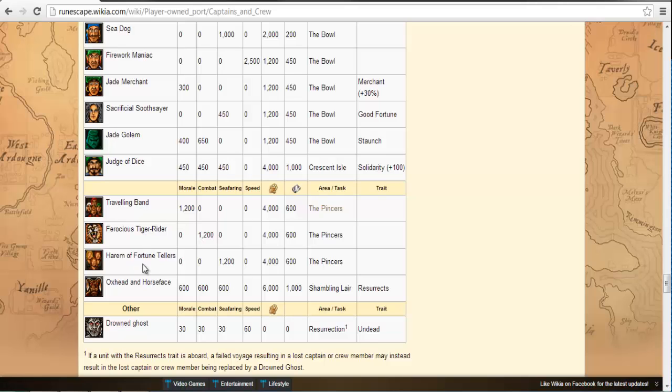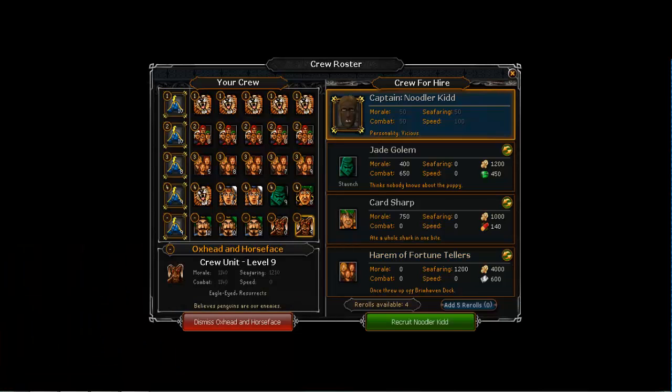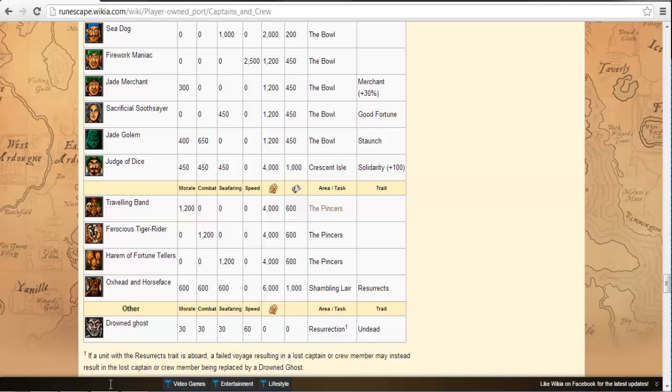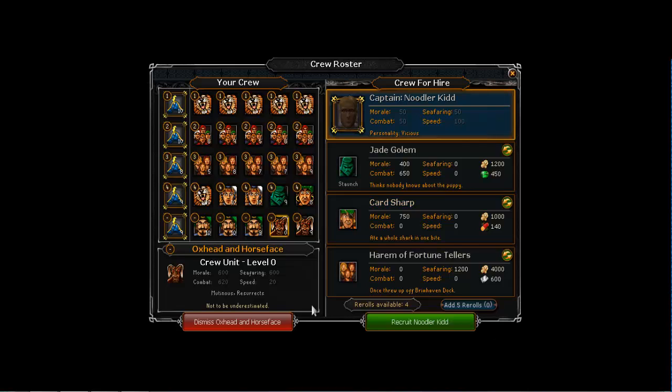The ox head and horse face is from the final region's special island and is incredibly useful for all manner of regions. It starts at 600 per stat and my level nine already has 1,100, so by level 10 it should reach around 1,300 per style. I recently bought a second one — it took about three weeks of scrolling through crew listings before one appeared. Its ability is resurrect: if you lose a crew member in a mission, it brings them back as a drowned ghost rather than losing them completely.